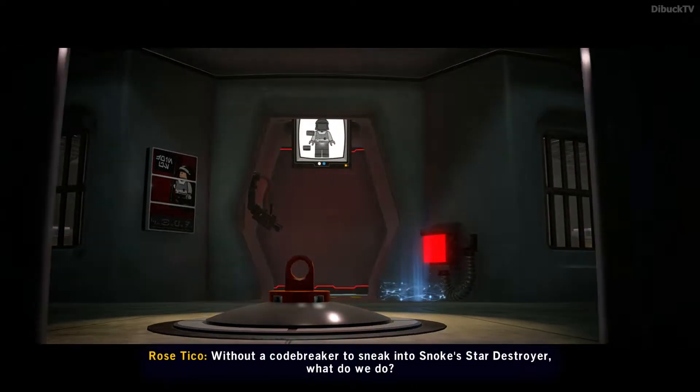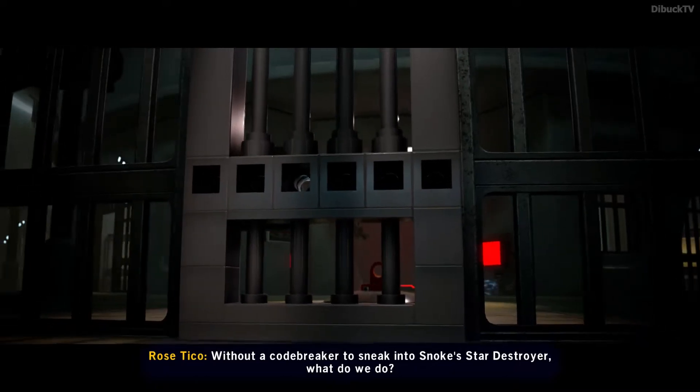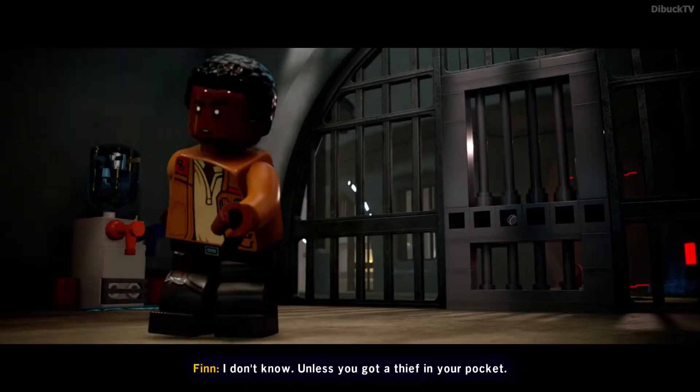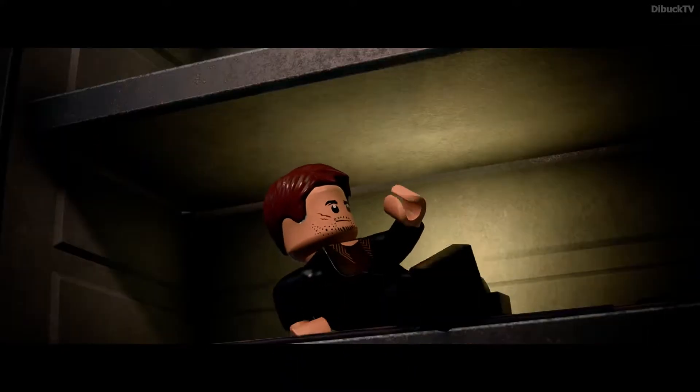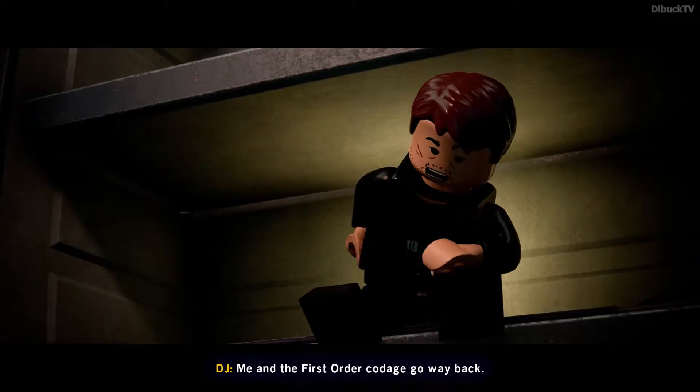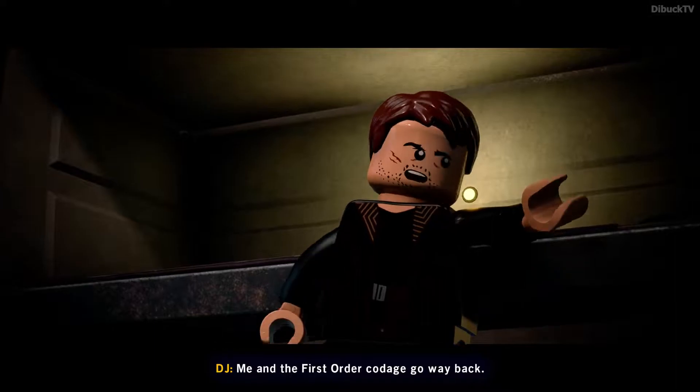Without a codebreaker to sneak into Snoke's star destroyer, what do we do? I don't know — unless you got a thief in your pocket. I can do it. Me? In the First Order code? We go way back.